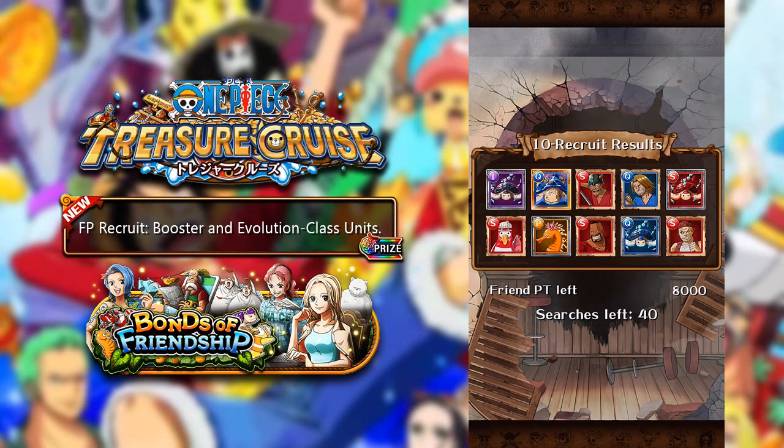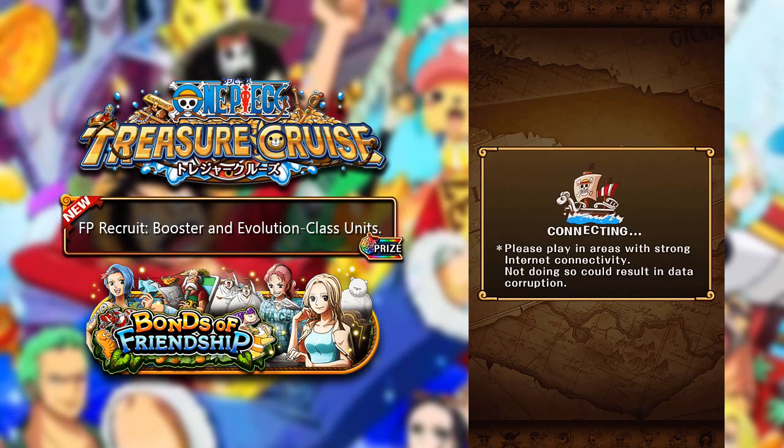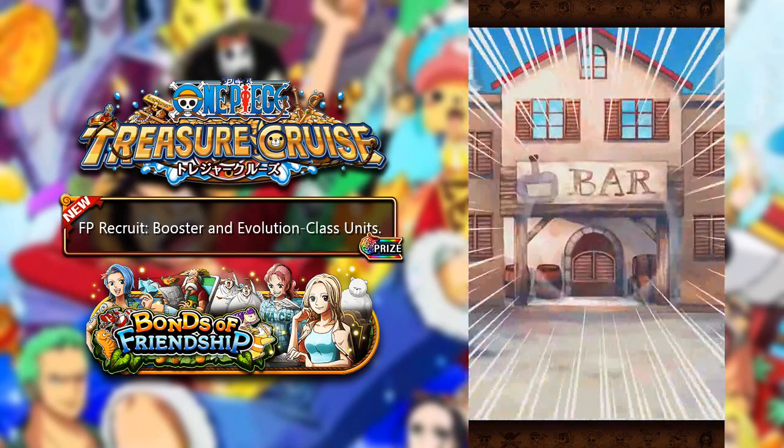This is also a really great time to go ahead and use your keys of adventure to get some pigs from the Pork Sanctuary, so that you can go ahead and evolve them pigs straight away.